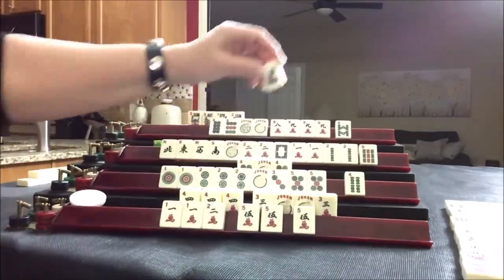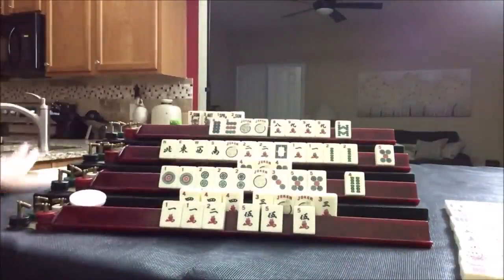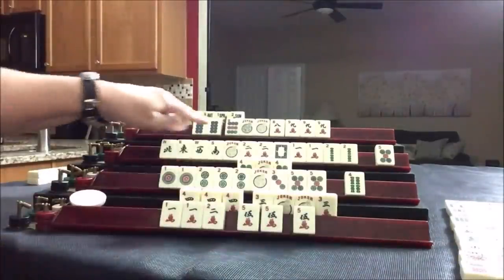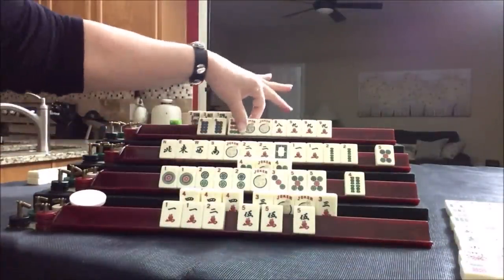Five dot. Nine bam — that's a good discard. Eight dot — they're ready to win on an eight crack. Eight bam — discard. Ready to win on an eight crack, using these. These are the nines.